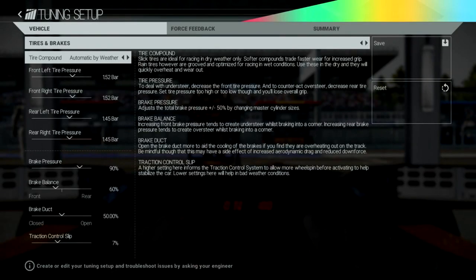Moving into the tuning setup screen, we can see 'Vehicle Force Feedback and Summary' at the top, with 'Tyres and Brakes' underneath. The main centre section shows different options: tyre compound, brake pressure, brake balancing, brake duct, and traction control slip. On the right there's Save and Reset, so you can save your tuning setups and presumably reset them.